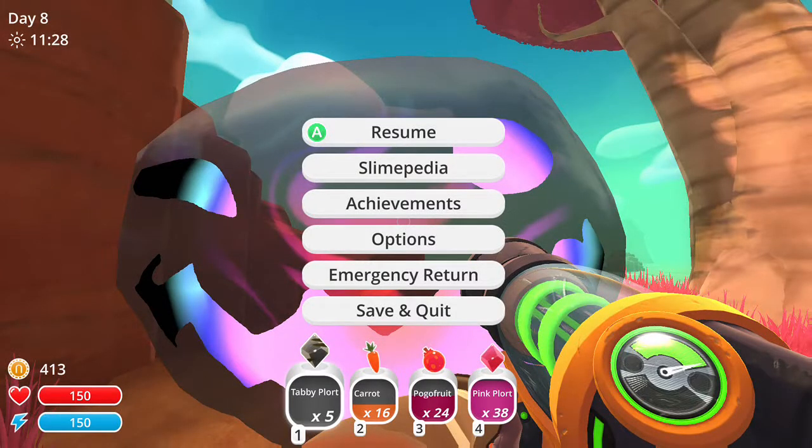Hey everyone, Ezor here. Just going to show you how to get a quick achievement on Slime Rancher, the free game for August on Xbox One. It's going to be called Once Bitten, Twice Bitten. All you have to do is hold onto a tar for 15 seconds — they do damage to you, so that's kind of what the whole point of it is.